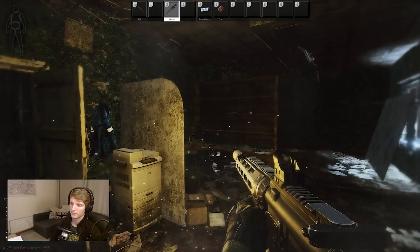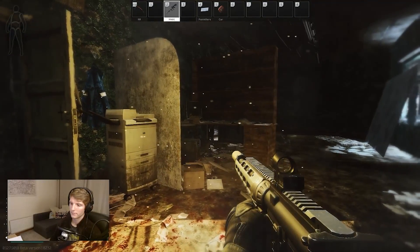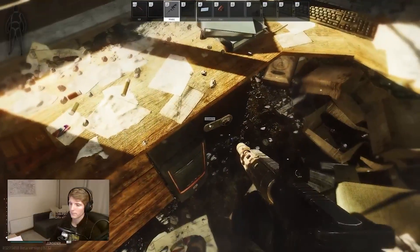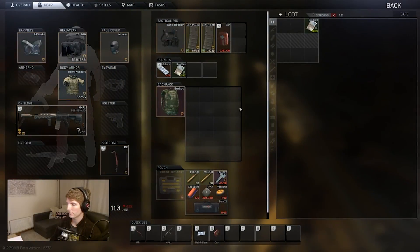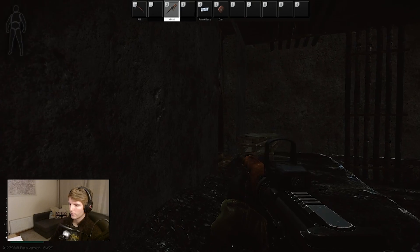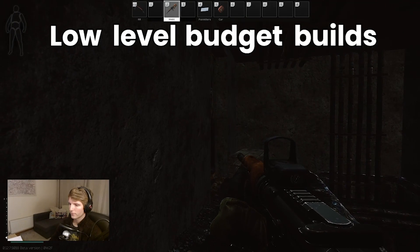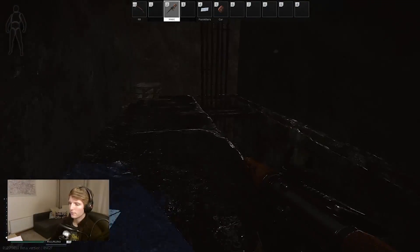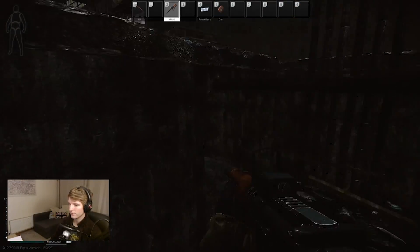Given the fluctuations in the value of items on the market itself it's sometimes more art than science to create good weapon builds on a budget, so you have to use your judgment a bit when it comes to what looks to be decent comparative value at the time. This is what makes low level budget builds so difficult to put together, as as soon as you rely on the flea market you introduce a huge element of uncertainty as prices are changing all the time.